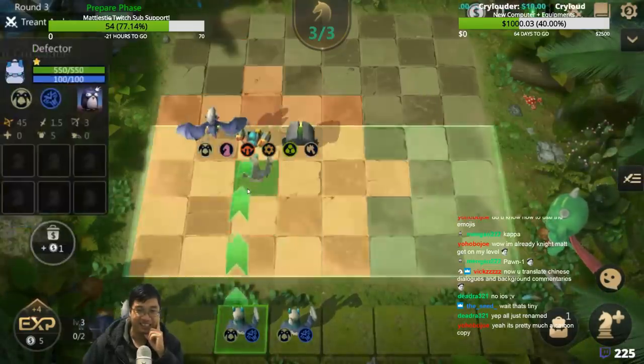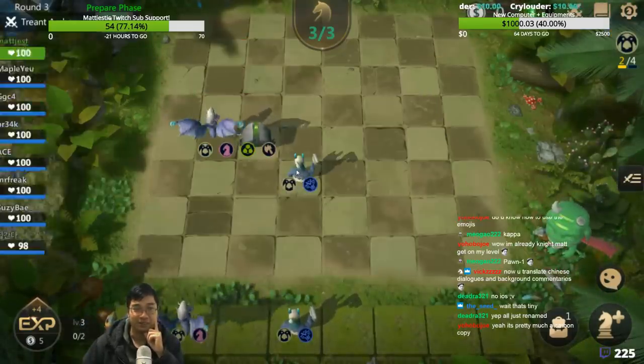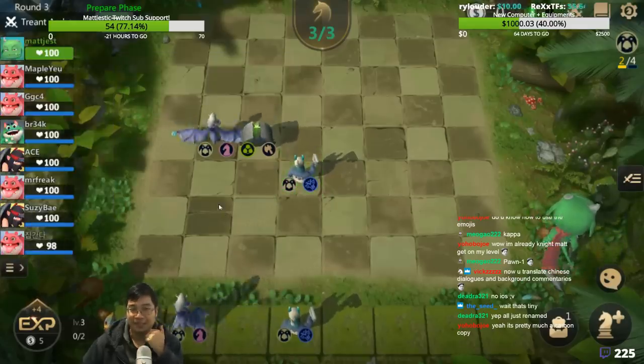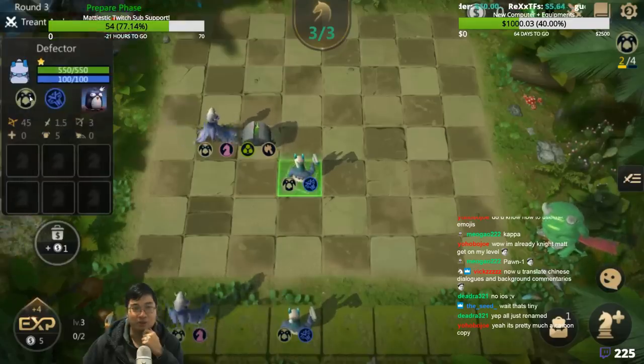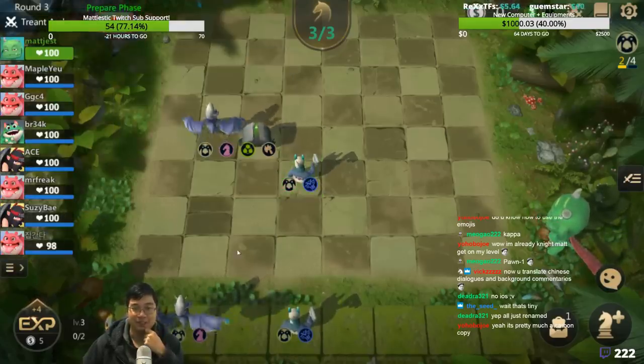If you double click, it brings it back as you can see. A Defector is a Shadow Shaman — Defector hexes enemies. Those two are Trolls. You might be looking at Trolls or the Glancing Clan, which increases attack speed.